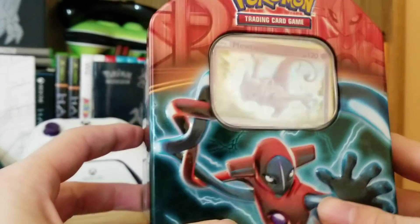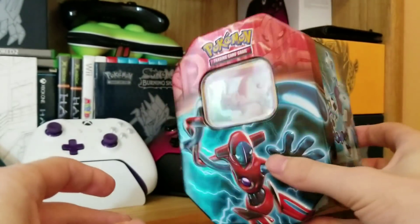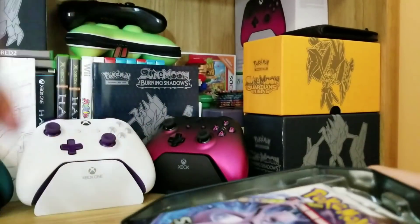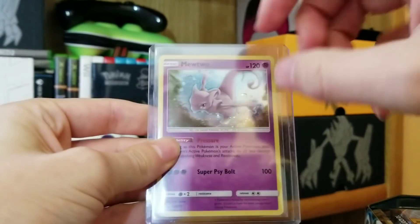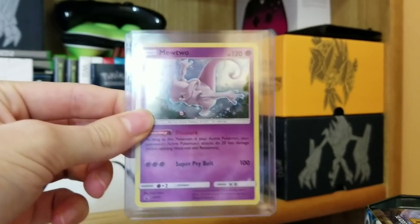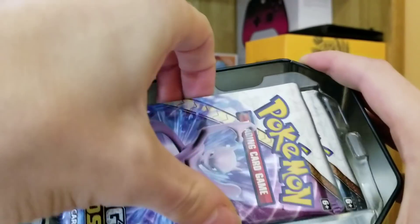Here it is everyone. I have created my own Mewtwo pin collection. As you can see, it looks almost like the real pin collection. And let's open it up. This is a cool unboxing experience, almost like the real deal. We have our Mewtwo card, and it's actually already in a hard sleeve, so that's a bonus — it takes less time to get it prepared.